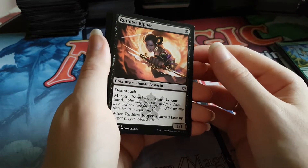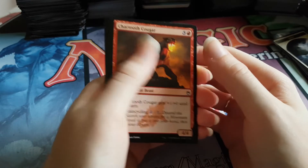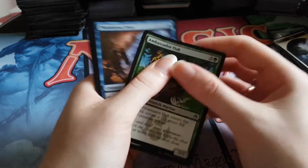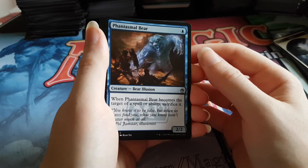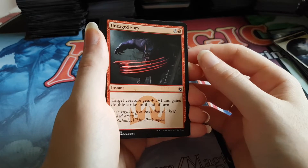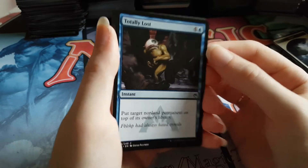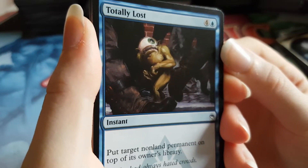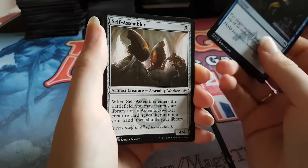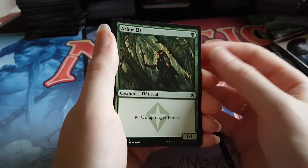We have a Ruthless Ripper, Chartooth Cougar, Act of Heroism, Ambassador Oak, Phantasmal Bear, Murder, Uncaged Fury, Lady Zhurong — Warrior Queen is a great card — Self-Assembler, and Arbor Elf from the commons of Masters 25.